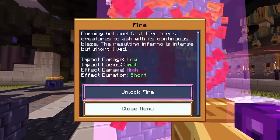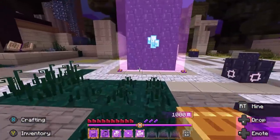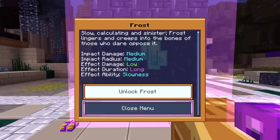This is fire — burning hot and fast, it turns creatures to ash with its continuous blaze. The resulting inferno is intense but short-lived. Frost is totally on the opposite end: slow, calculating, and sinister. Frost lingers and creeps into the bones of those who dare oppose it.